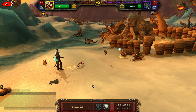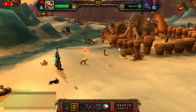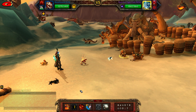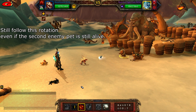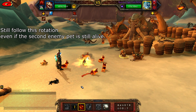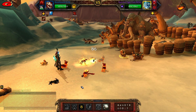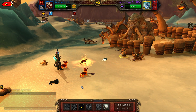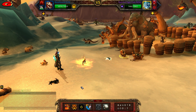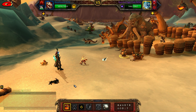Bring in your Blaze Hound and cast Frenzy, then cast Puppies of the Flame, then cast Yip until you either win or lose.